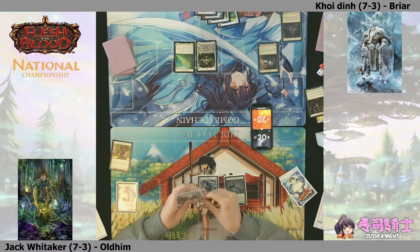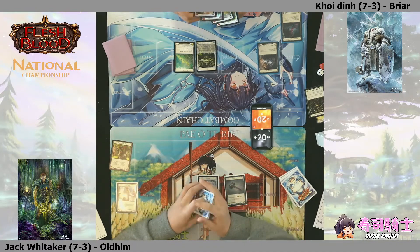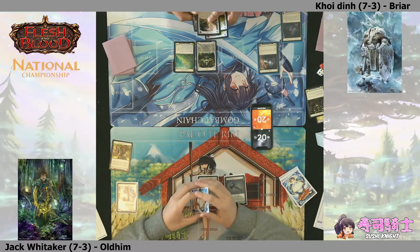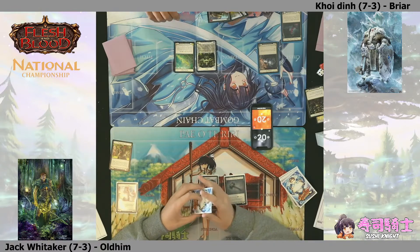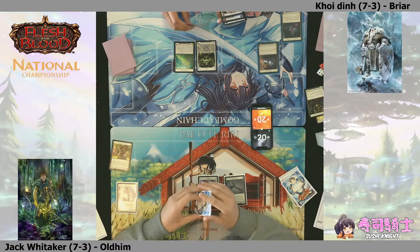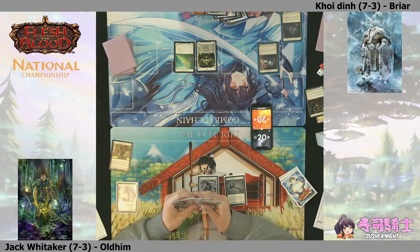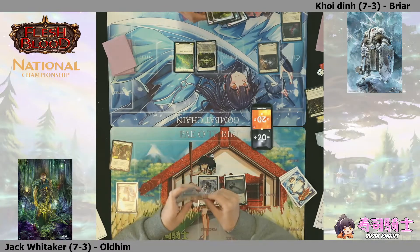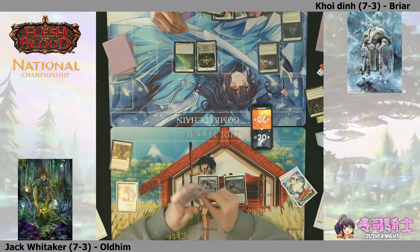On the Briar player side we've got the Suede Hide Boots, which are very strong for turning on something like Rosetta Thorn - that arcane damage can just be the clutch part in the late game. We can also see the Crackerjacks, which gives plus one to your next attack.